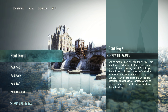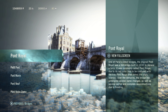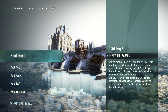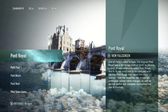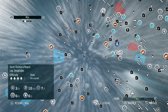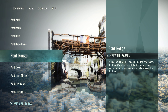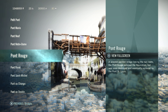Pont Royal: one of Paris's oldest bridges. The original Pont Royal was a toll bridge built in 1632 to replace a ferry. It was commonly called Pont Rouge due to its red color — not to be confused with the tiny Pont Rouge that linked the city's islands. Over the centuries the bridge has undergone several name changes and several partial and complete reconstructions due to flooding. The Pont Rouge survived the Revolution but was soon destroyed and eventually replaced by the Pont Saint-Louis.